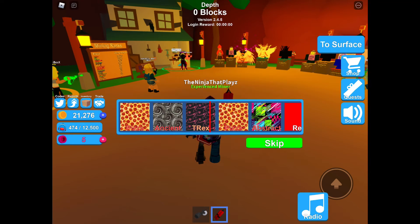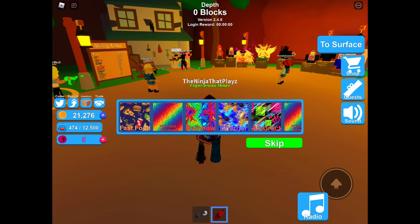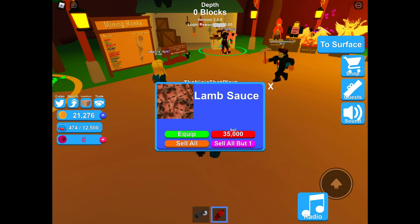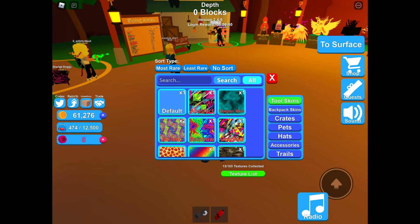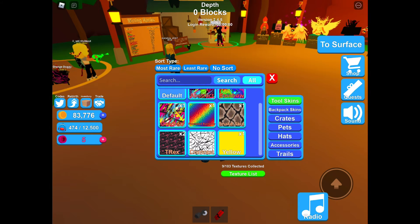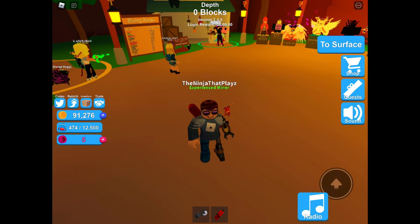Go to tool skins and sell the ones that you don't like, and you'll get more money. I could remove this dragon skin. You can keep the ones you like and sell the ones you don't like, because I don't like all of these.